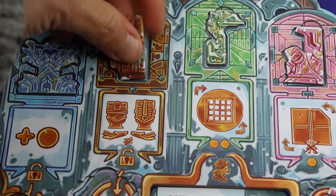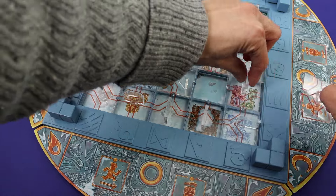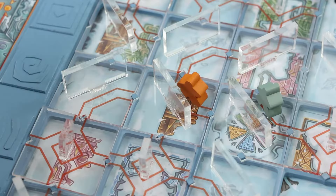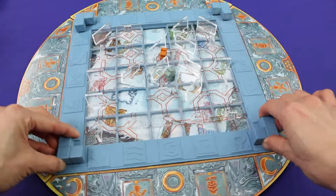Just like an Indiana Jones movie, the temple fights back. Placing your upgrade on your board or a cube on the scoring track could trigger an event — shifting tiles, collapsing tiles, and rotating the temple are some of the things that could happen. It could ruin your plan, but could also get you closer to your destination.